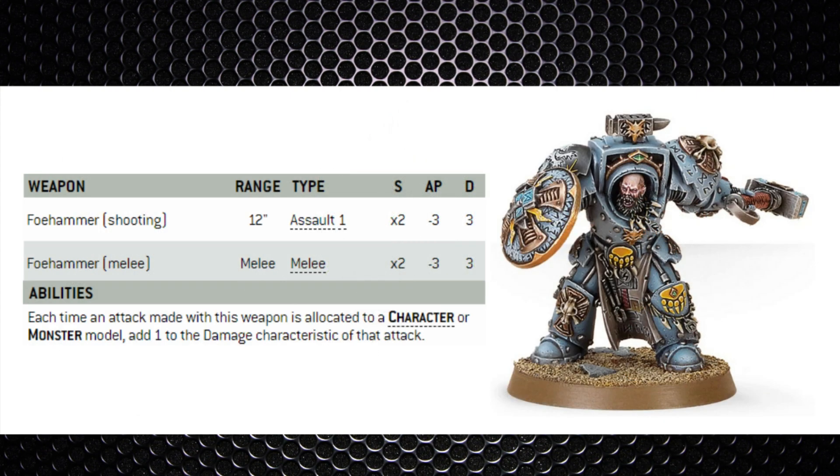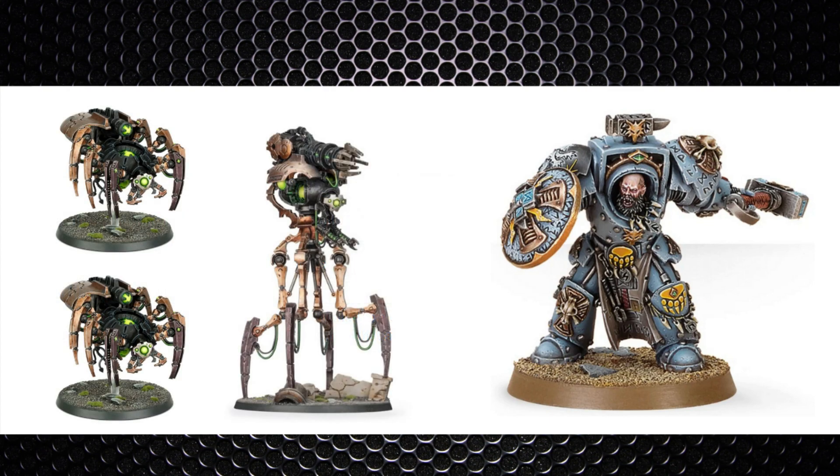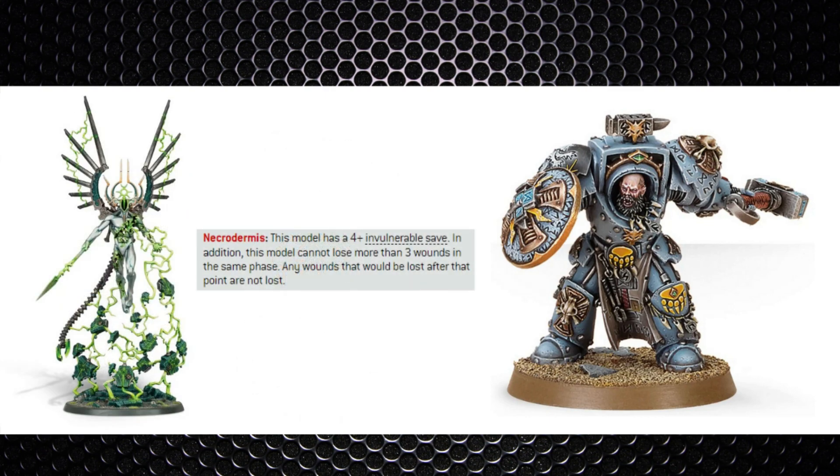Arjac Rockfist is probably one of my favourite Space Wolves characters — a Terminator Lieutenant with a 3+ armour save who throws his unique hammer at range. The hammer is flat 3 damage and 4 damage against monsters, so don't let him anywhere near our Spyders or Doomstalkers in particular. Fortunately the C'tan Shards only lose three wounds per phase, so that extra damage won't have much effect.